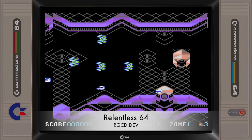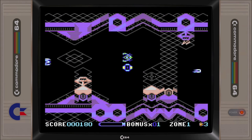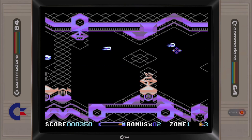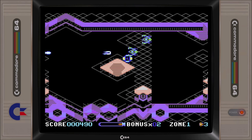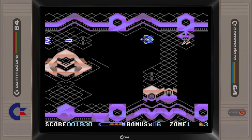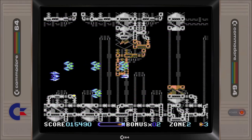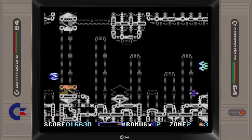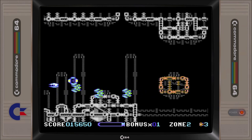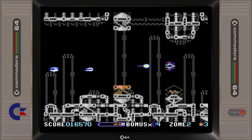Within moments of playing Relentless 64, you will be overcome with warm fuzzy feelings as you realise that the game plays pretty much like the great horizontal shooters from the 80s. Relentless 64 is a port of the original Amstrad CPC game and features high-speed, non-stop score-chasing action with some neat score-chaining mechanics and different difficulty settings.